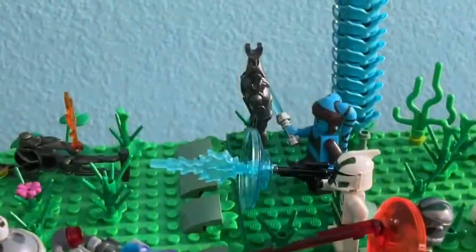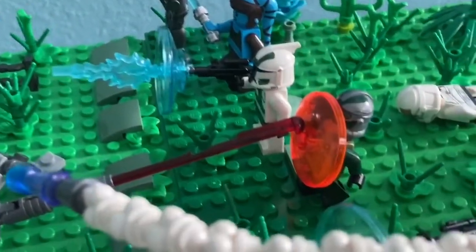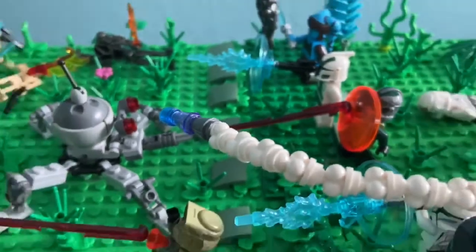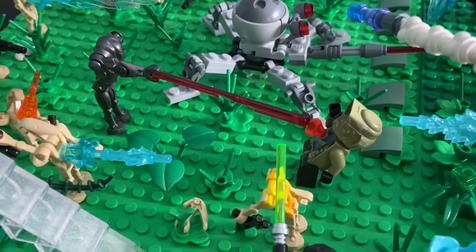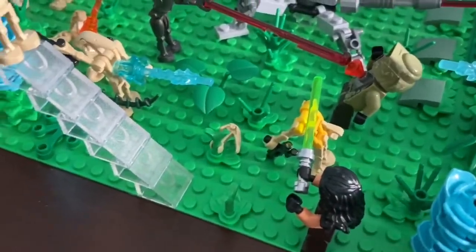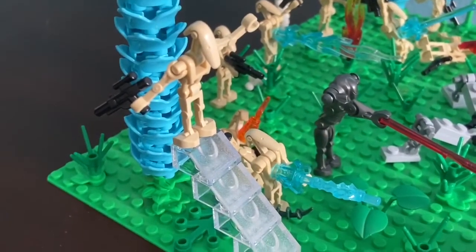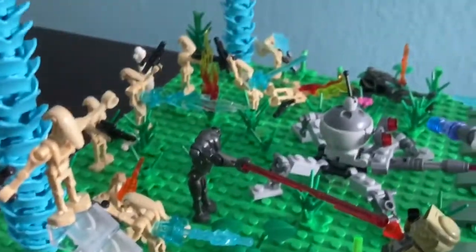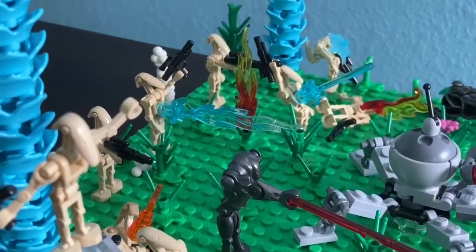We have Aayla Secura striking down a B-2 super battle droid. A commander clone getting shot by the dwarf spider droid as well. An elite Kashyyyk trooper getting shot by the super battle droid. Quinlan Vos de-heading a commander battle droid and also using the Force on a normal B-1 battle droid. In the background we have some droids getting shot, also some fire and smoke.